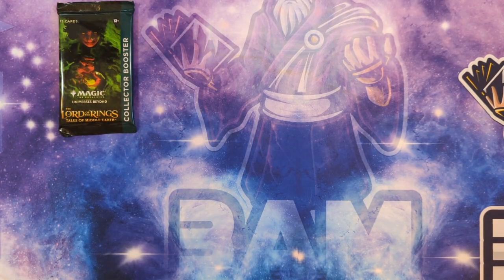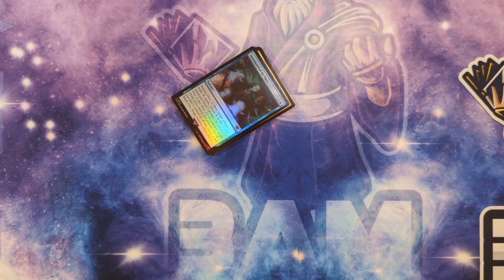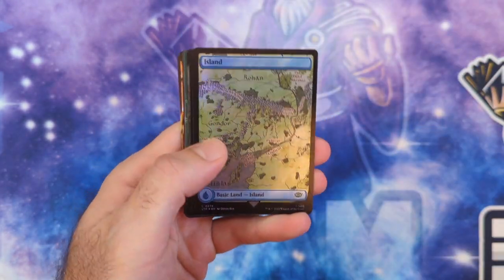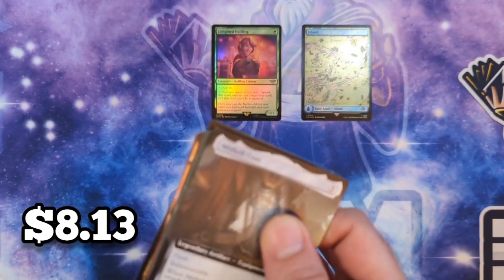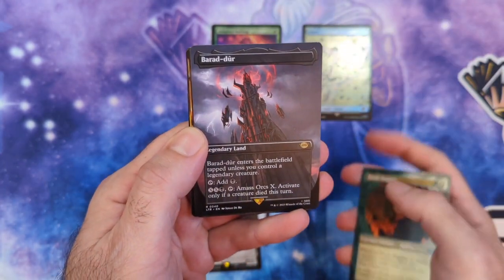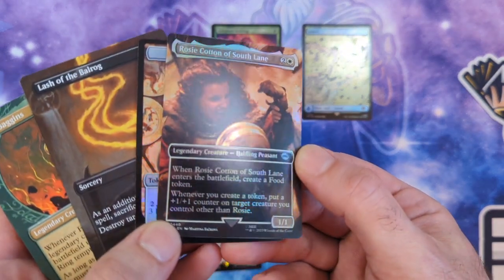Now let's get into the Lord of the Rings Collector Booster pack opening. We want a Bowmasters, we want a One Ring—let's see what we get. We pulled the Delighted Halfling in foil—went down in price a bit but still a great pull. Then we got a Mithril Coat, which is a nice pull. Also got Gollum, Frodo, Baradur, Flame of Anor, Glamdring in extended art foil, and Rosy Cotton as well. There's a combo in here we're going to show off soon in a YouTube short.